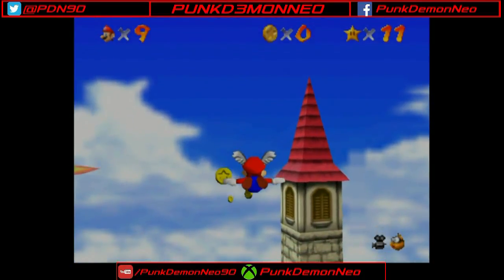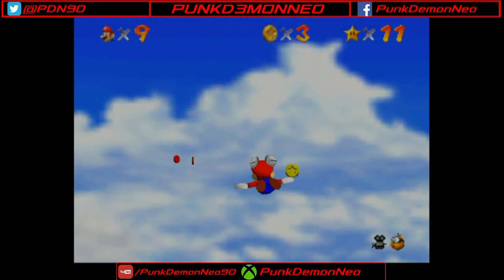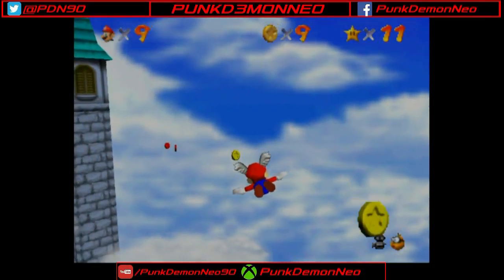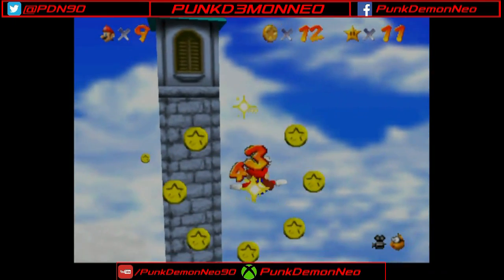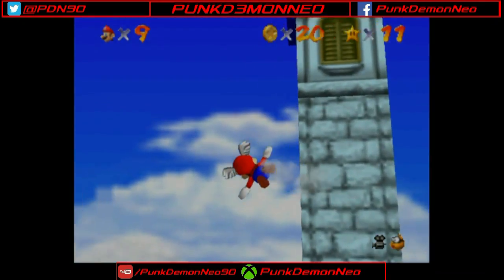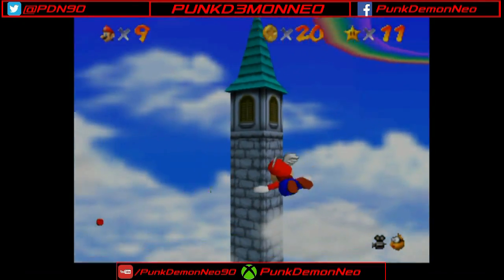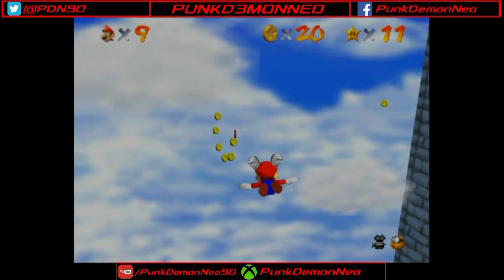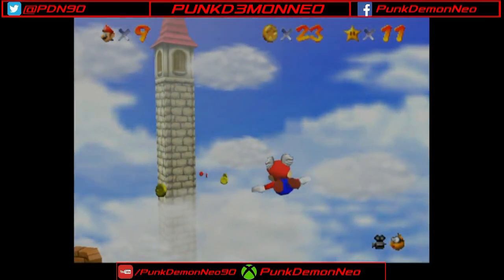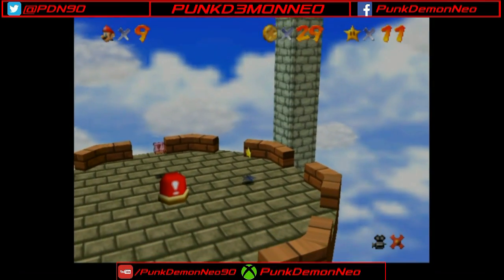So, here is our first power-up of the game. Like I said back in the first episode, Super Mario 64 does not have any of the traditional Mario power-ups. No mushrooms, no fire flowers, no star men. Our first power-up of this game is the wing cap, which you could say allows you to fly, but it's more like an extended glide, because as you go along, you will lose altitude, and eventually the power-up will wear off, so you do need to be quick when grabbing these red coins.